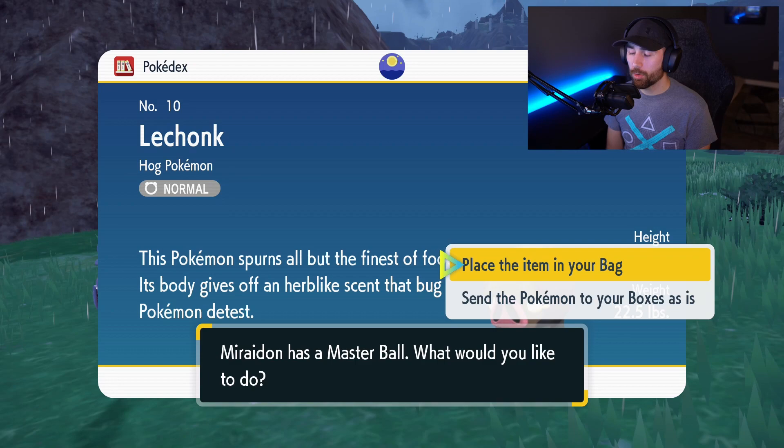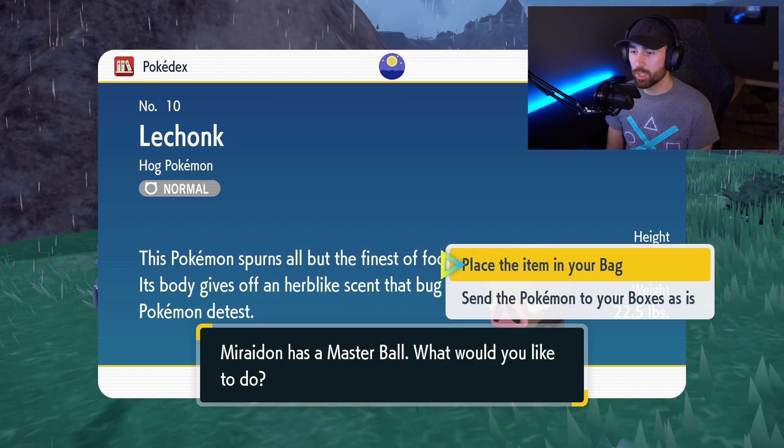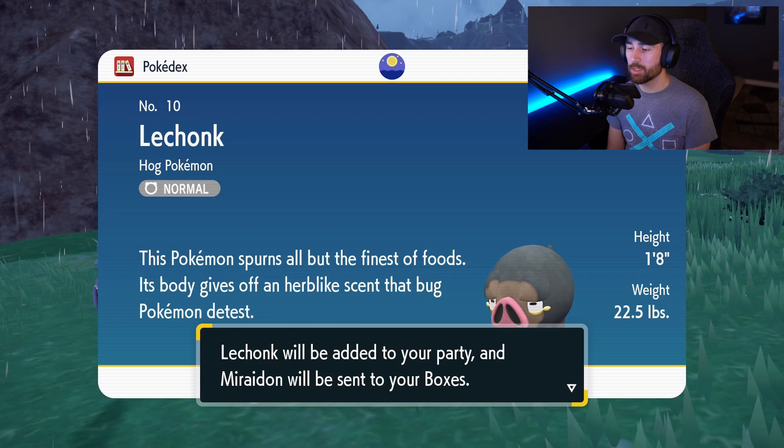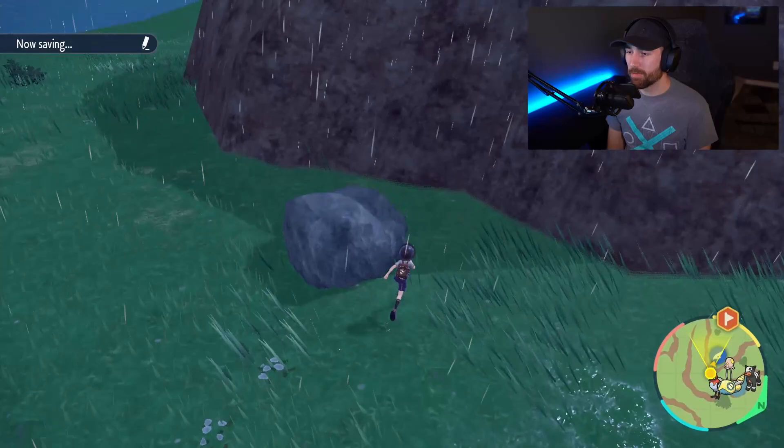I got it on the first try. This is the screen you'll see if you've done it correctly — it says 'Maradon has a Master Ball, what would you like to do with it?' You want to place the item in your bag. Then it says Lechonk will be added to your party and Maradon will be sent to your boxes. The hard part of the duplicating glitch is officially done.